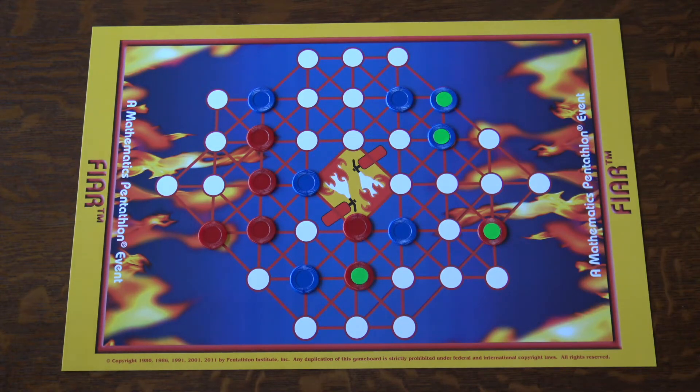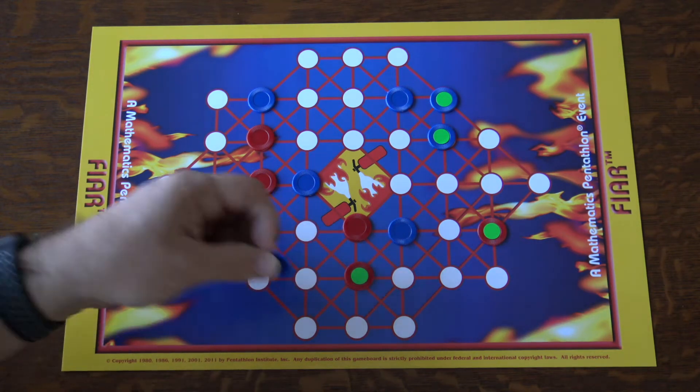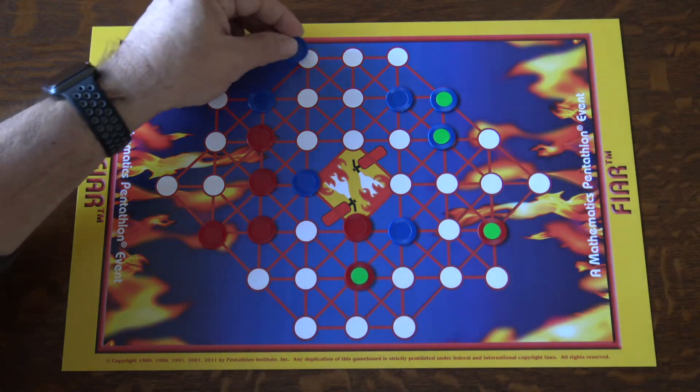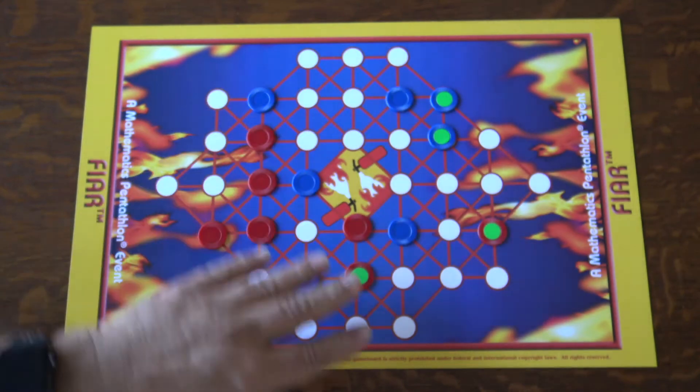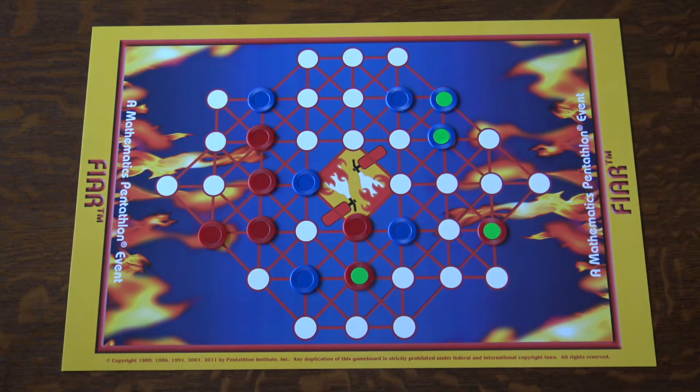It's red's turn and red has just challenged blue because blue moved a chip incorrectly. So red can pick up any blue chip and put it into any open space. For instance, I can take this one and put it over here, or I can take any other chip and put it anywhere on the board that is an open space. Does that mean it is not necessarily the piece that blue moved incorrectly — it is just any chip?